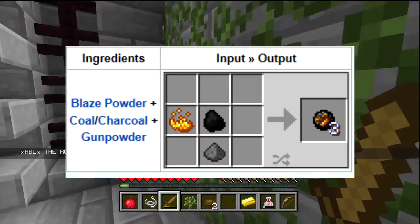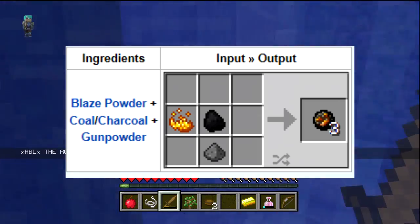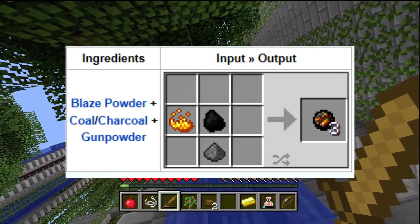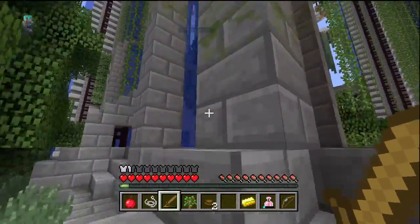You can actually craft these by using blaze powder, a piece of coal or charcoal, and a piece of gunpowder and it'll make three of these. Hopefully they actually will be adding the tripwire to TU9 as well so we can make some booby traps with this as well as with the spawn eggs and all that. That'll be really sweet as well.